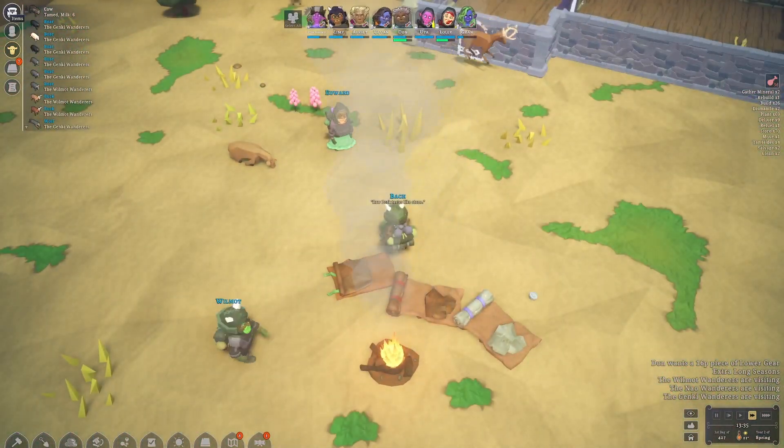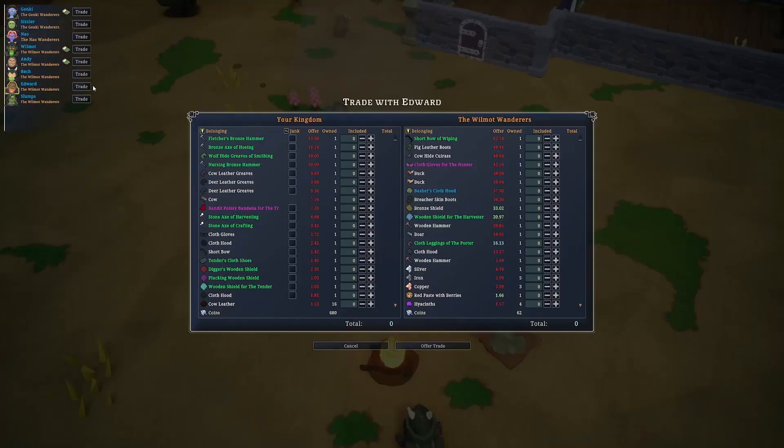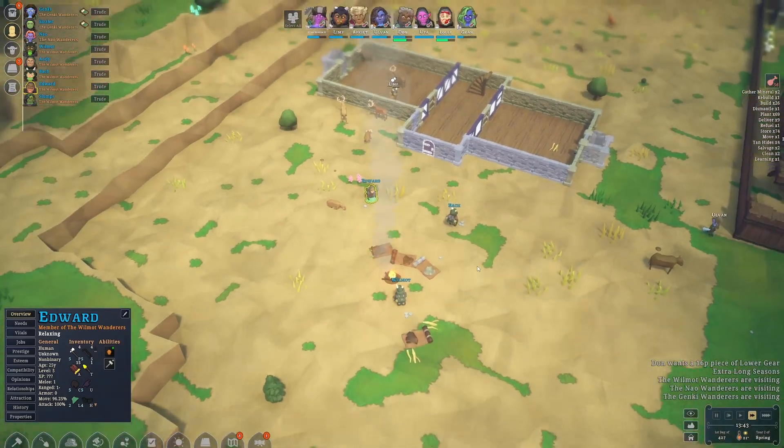What do we have going on here? We have people - like Edward. Did we trade with you guys yet? I don't think so. Let's get rid of some of this stuff, honestly. We'll get rid of you, and you, and let's just go ahead and get rid of this stuff as well. We'll get the extra gold out of it.